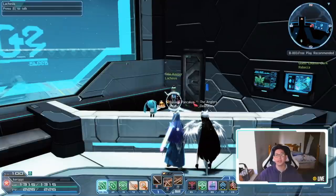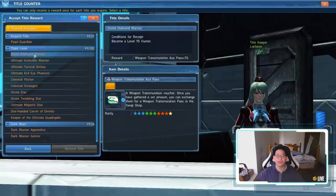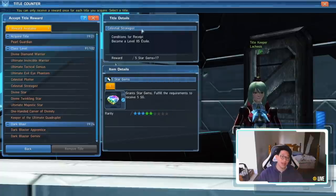Just to prove that you actually get Augment Transfer Passes — talk to the title keeper. At class level, you can see I got Hunter to level 95 and got a bunch of weapon transmutation passes. At level 100 you get 10 Augment Transfer Passes. Level 100 Phantom, another 10. Level 100 Etoile, another 10 Augment Transfer Passes. And when you get classes to level 85, you also get a bunch of Star Gems, so it's a win-win-win across the board.